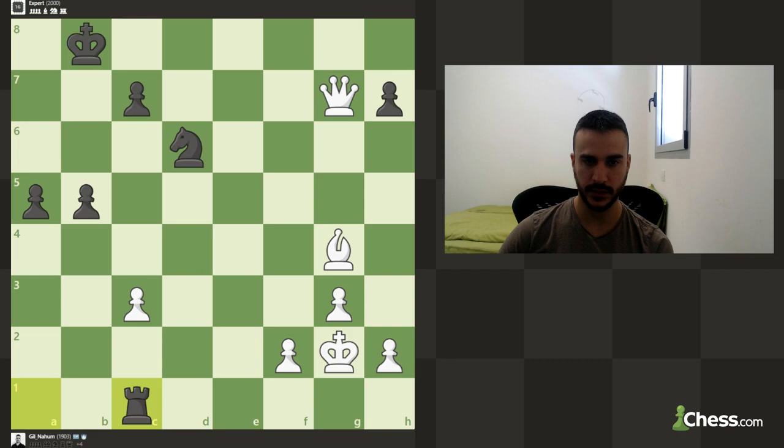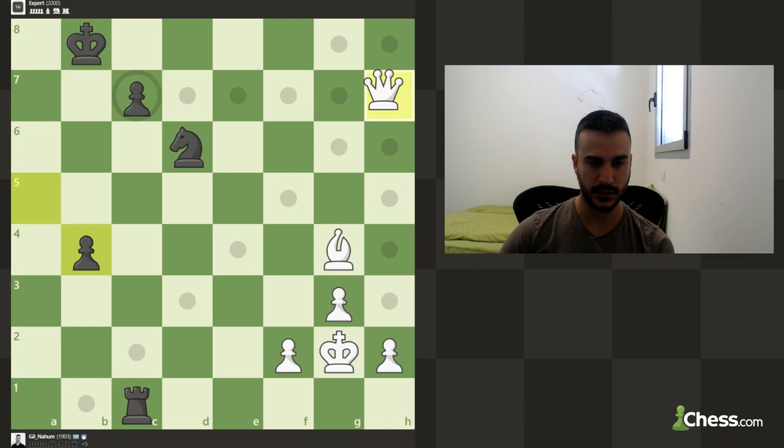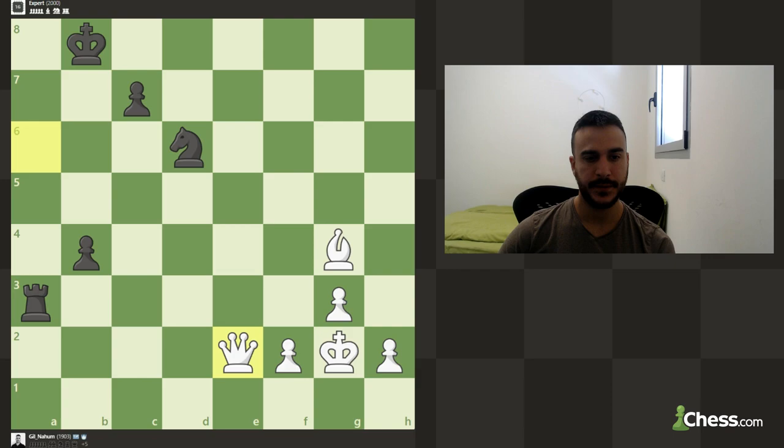We just need to make sure we're not blundering anything. Let's take another pawn. He's got a fast pawn, so it's not really over — we need to make sure we're playing this correctly. Let's keep improving, we're trying to play for mate. Nice move, I must admit. It's not going to give up immediately because it's still a very strong engine. The engine is playing quite well, I must admit.